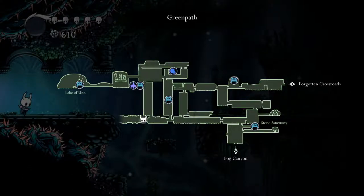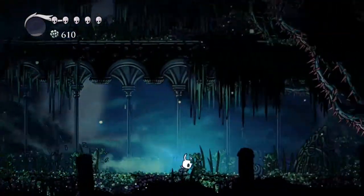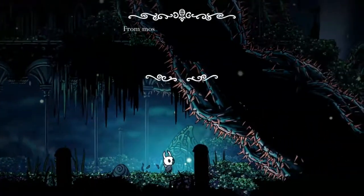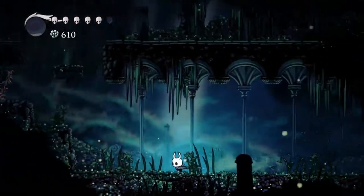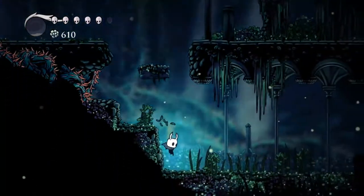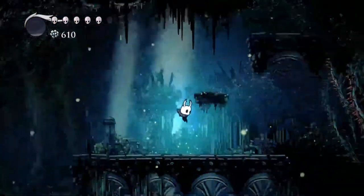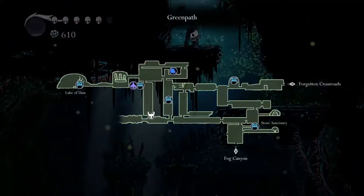Stone Sanctuary. Alright, I think our shaky friend — the one that comes out of the ground — is actually in the fungal area. Let's go teleport or ride the stagway around.